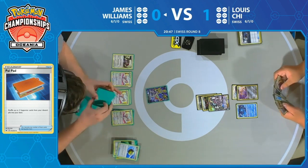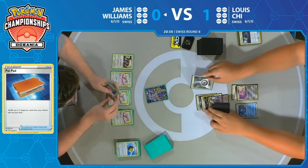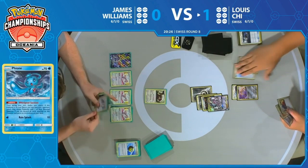Grabbing this Oranguru is interesting. It seems like there's never a turn where you want to use Resource Management — especially in the face of Altered Creation. It's terrifying. But maybe he is actually going to have to take a turn off and use that effect. Or yeah, use it sacrificially. Lewis wants to knock out here. He only needs to knock out three Pokemon with Altered Creation, so you don't really care what you knock out as long as you get knockouts.